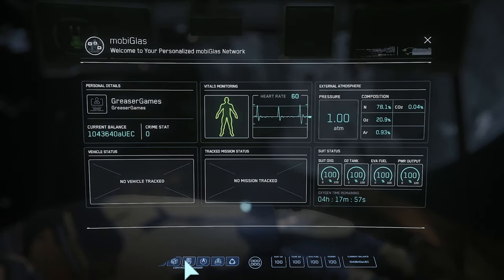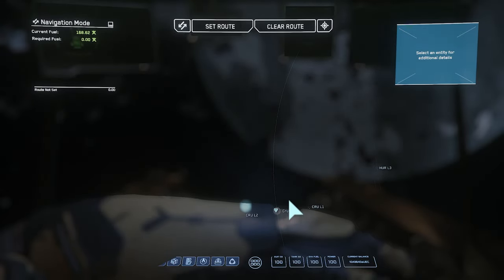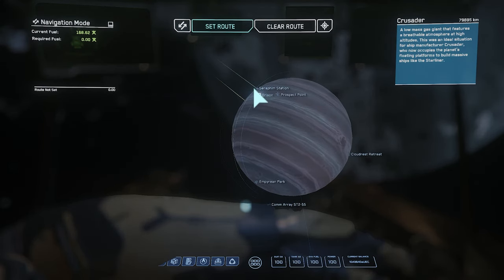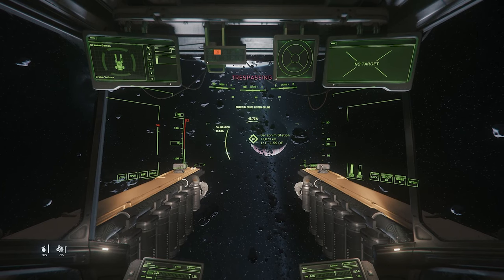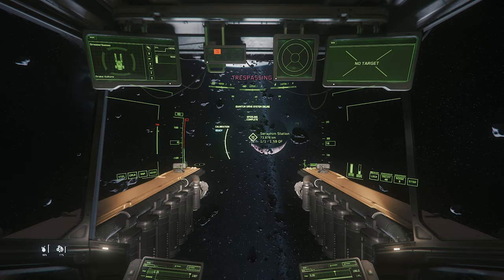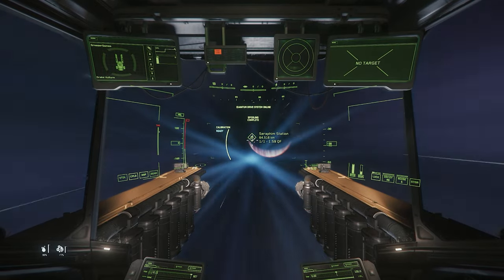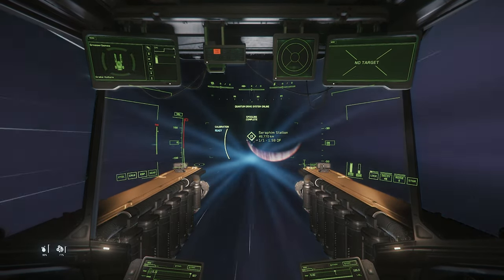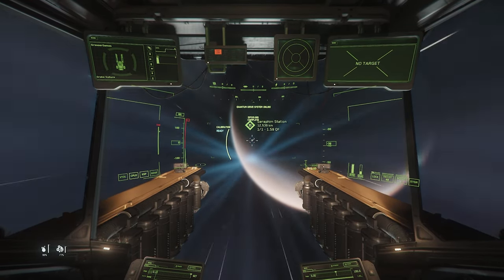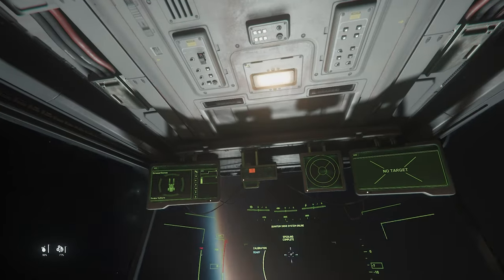Now I'm going to show you guys what to do after we've already done salvage — four ships. We're going to go to Crusader, we're going to go to the Seraphim station. It's going to be pretty darn quick to make a bit more money. We should have about 160,000 just sitting in our ship depot and cargo grid. Cargo grid is worth 80,000 and the depot is worth another 80,000.